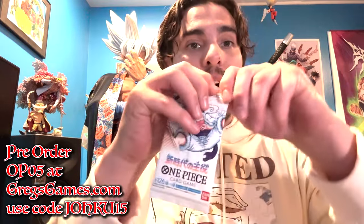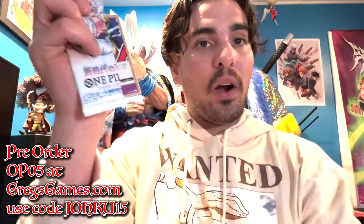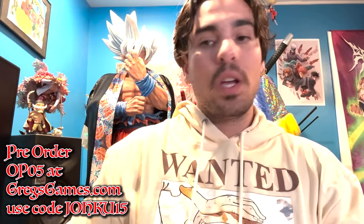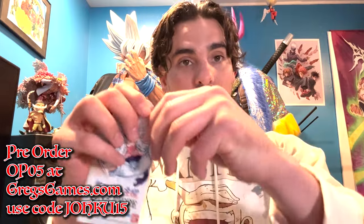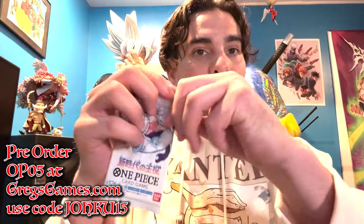Pre-orders are available now at gregsgames.com. You can be opening boxes next week if you pre-order One Piece Set 5 Awakening of a New Era. Go to Greg's Games — there is a little area for pre-orders. Go to pre-orders and look for the One Piece pre-orders. I think it's at the bottom, the second product from the last. There's no image for it, so you'll just know that's what you want.